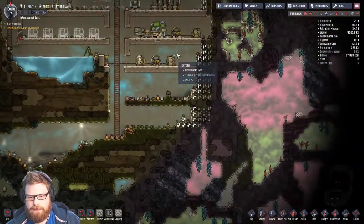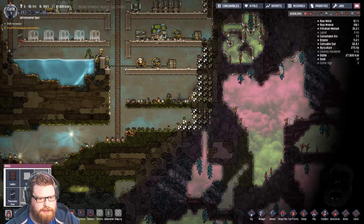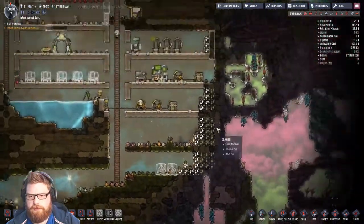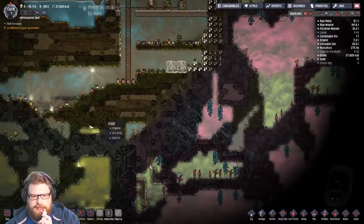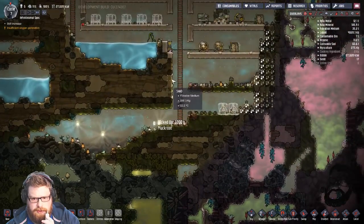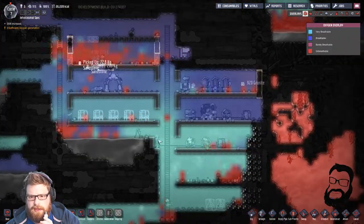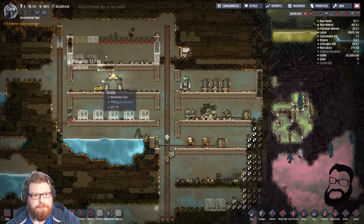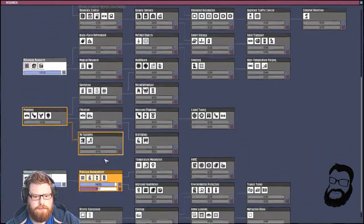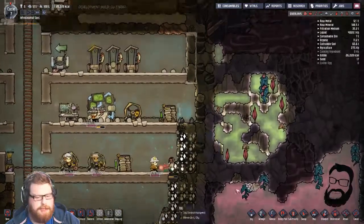We need somewhere for stink dirt to go — I'm thinking we'll do it down here somewhere. Refinement — poop heap. Perfect. And we'll need to get down here to some of this water. We are making a little bit of oxygen now. It's not going to help very much with the airflow in the base at the minute, but hopefully we'll nearly get done with this and can start putting some airflow tiles in.